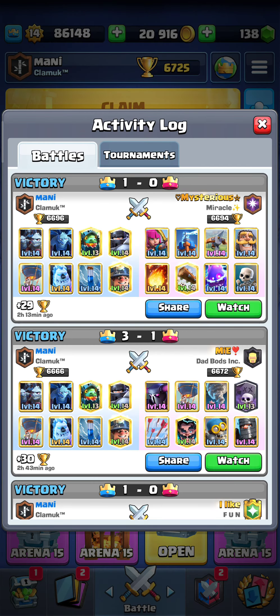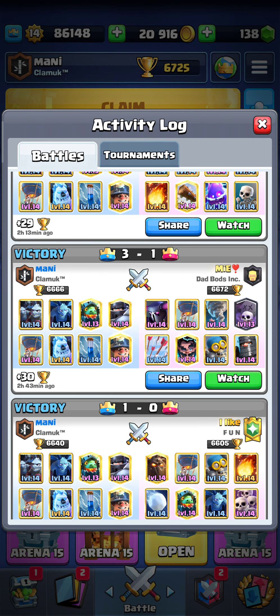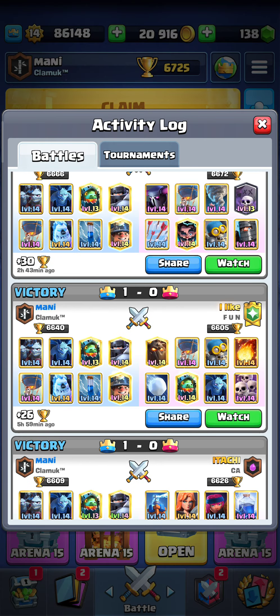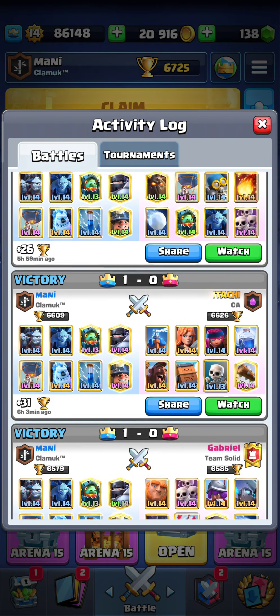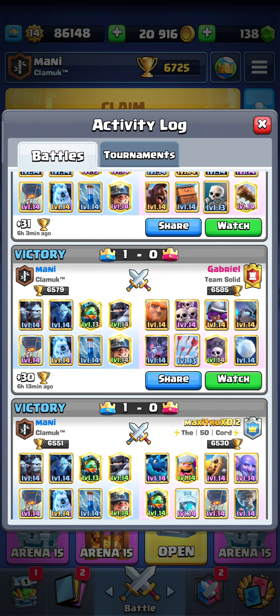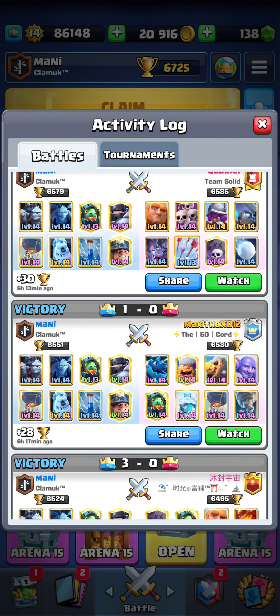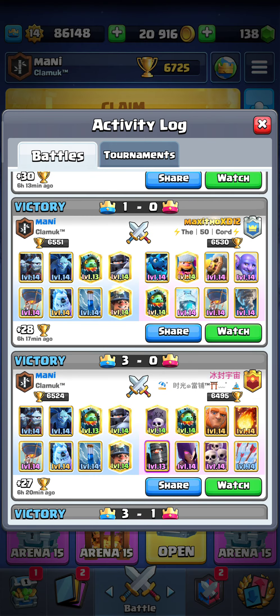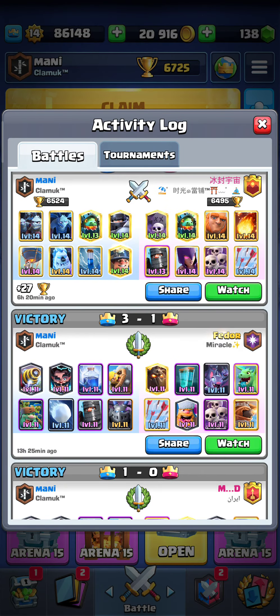In my activity log you can see I've played against the hard counter Pekka deck with Tornado, Electro Wizard, and Arrows — you can imagine how hard that match was, but I still won easily. Also played against Lava Hound with Fireball and Balloon, Hog Rider with Lightning, Graveyard and Giant, and a Balloon Freeze deck with E-Dragon.